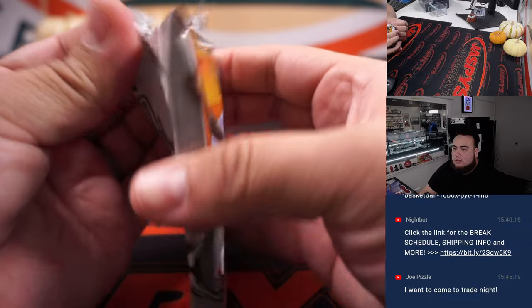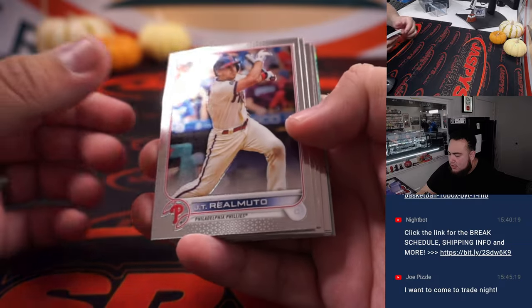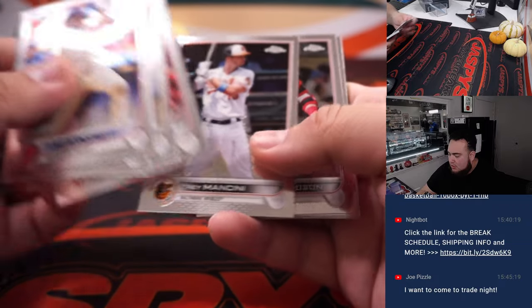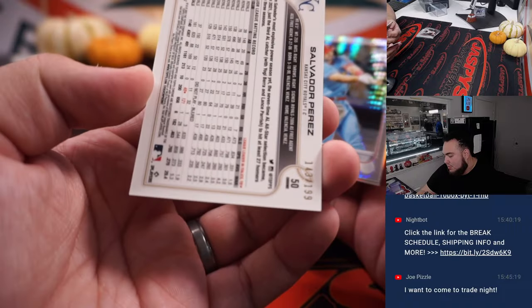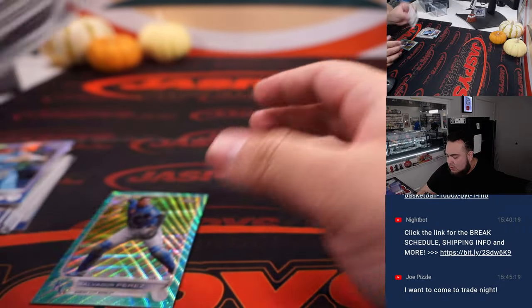Here we go, let's do this really quick and see what we got here. Looks like we got some color right here at the bottom — Salvador Perez numbered to 199, Paul Goldschmidt, and a Jazz Chisholm refractor.